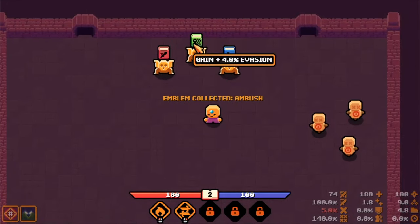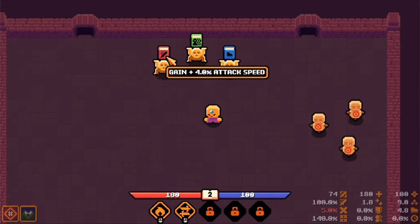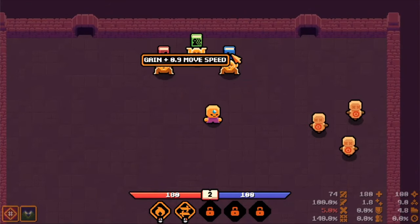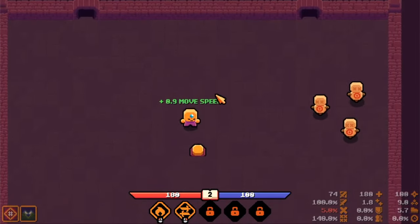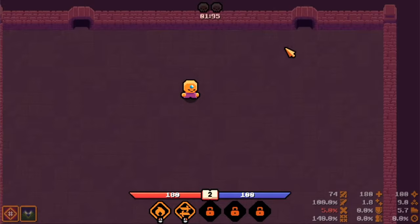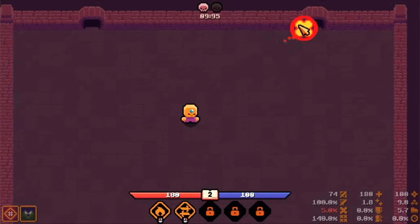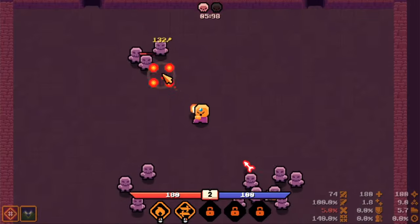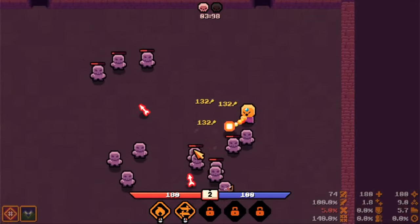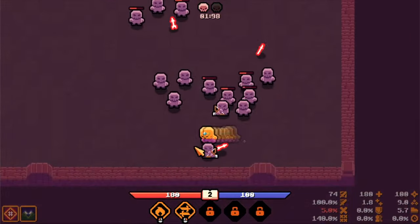Let's choose: critical hits, more speed, more evasion, attack speed - let's have more overall speed. Let's get started! Fireball with homing is brilliant now, so we can really just shoot it like that.